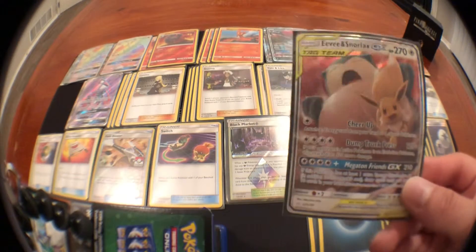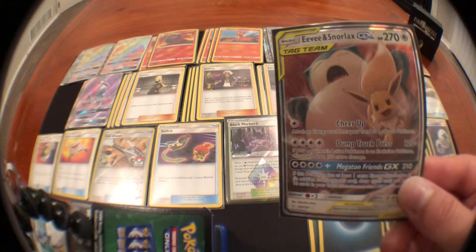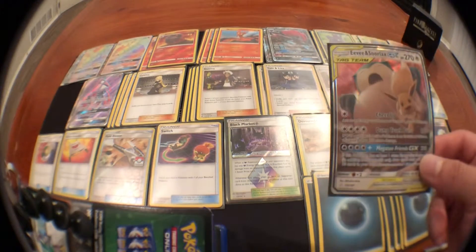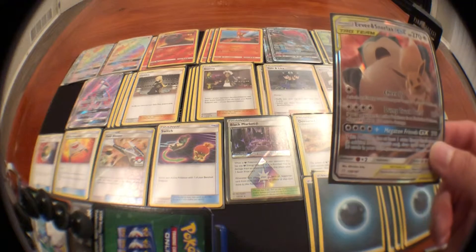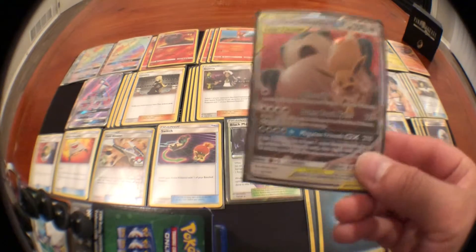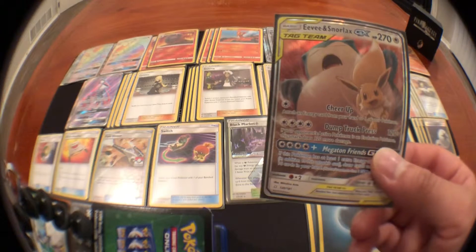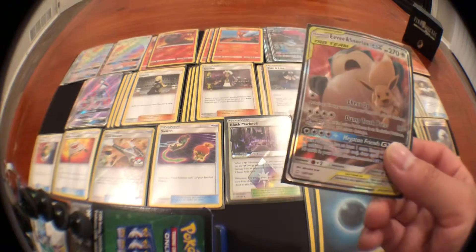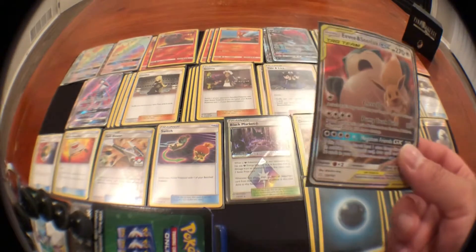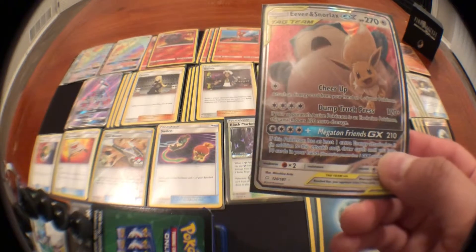Eevee & Snorlax GX complements a lot of things. Besides the fact that this card alone can beat people up, Cheer Up lets you attach an energy card from your hand to one of your other Pokémon. So if you start with this and have a DCE and a Dark Energy, Cheer Up powers things up fast. Dump Truck Press is amazing against Evolution Pokémon — it does 120 extra, so that's 240, and with a Choice Band you're hitting 270, which is Tag Team range. Megaton Friends hits 210 but I haven't used it much — I mostly stick to Devilish Hands for sniping.